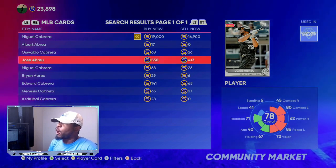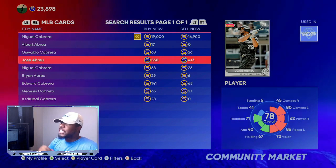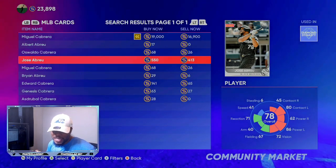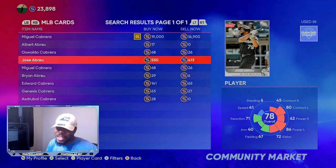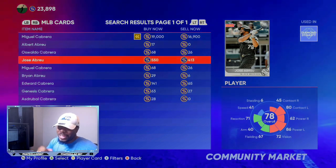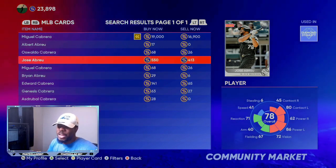The first card we're going to go after is the 78 overall Jose Abreu. Over the past 15 games, he has 16 hits, three home runs, and six RBIs, coming in at a .400 batting average. Over the past 15 days, he also only has six strikeouts.